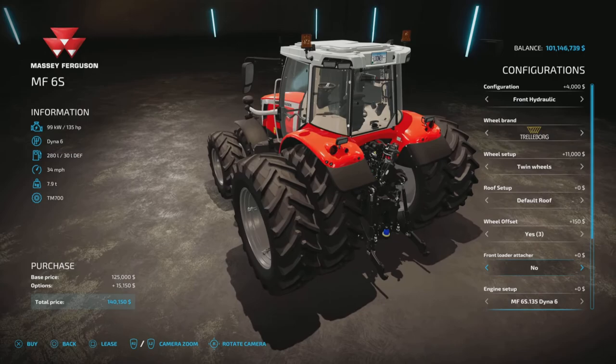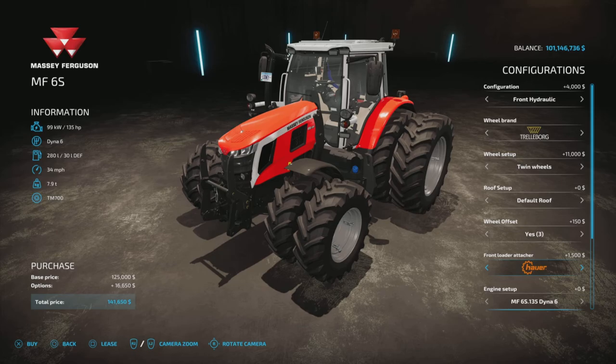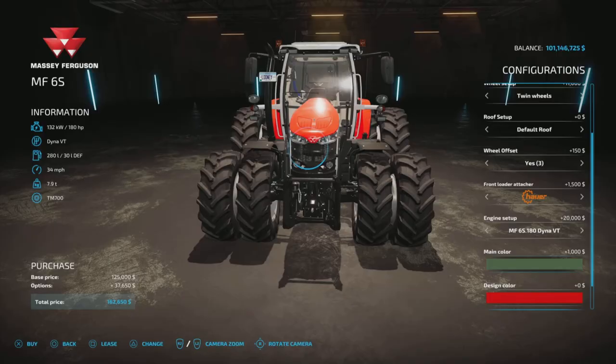For the front loader attachment, it's only available with no front end weight or a three-point link. Quicke or Hauer, no - $1,500. For engines it gets interesting: the base is the 135 horsepower with Dana 6 transmission. We can move up to the Dana VT automatic, then 145, 155, and 165 in both standard manual and automatic. The 180 horsepower is only available in the automatic constant velocity transmission.